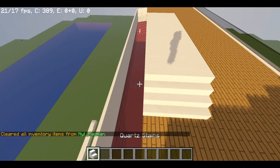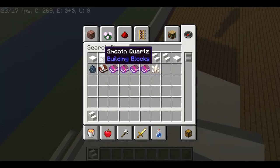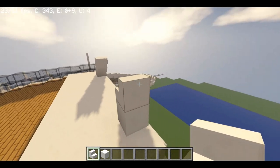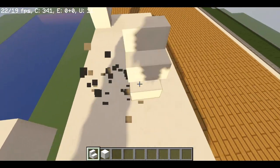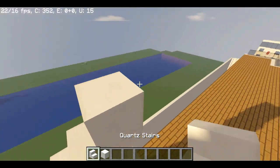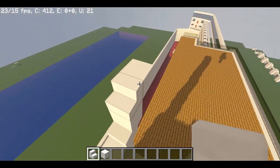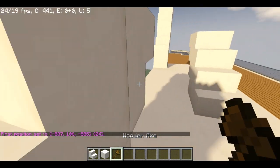Now you need normal stairs — normal quartz, not smooth — because it just looks good. I forgot to say that: normal quartz. Then you need a pattern like this. I'm going to do this with WorldEdit right now because it was easier. Go over here — not this block but one out — it needs to be one out because it will look really cool. On this area I'll do it by hand because doing it with WorldEdit would be really hard and painful.